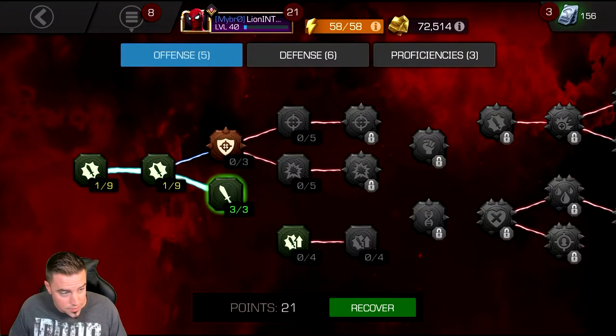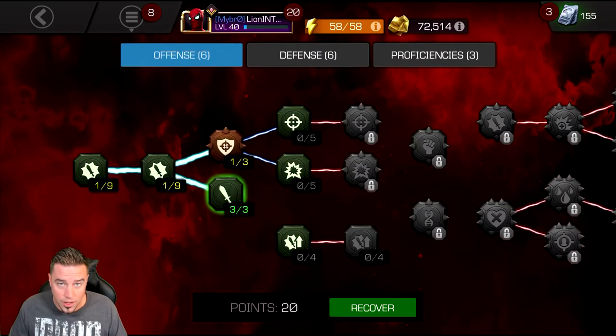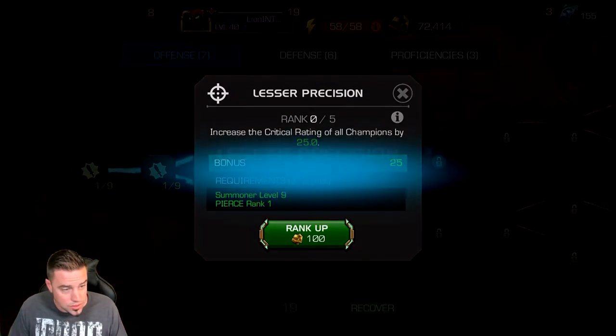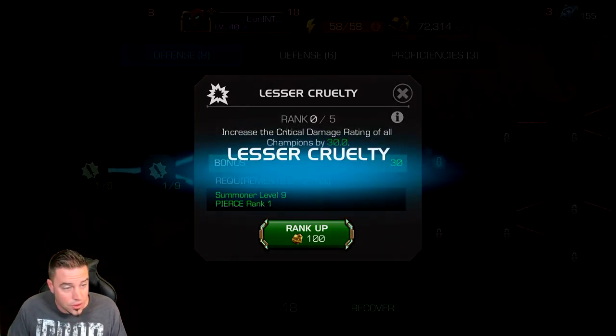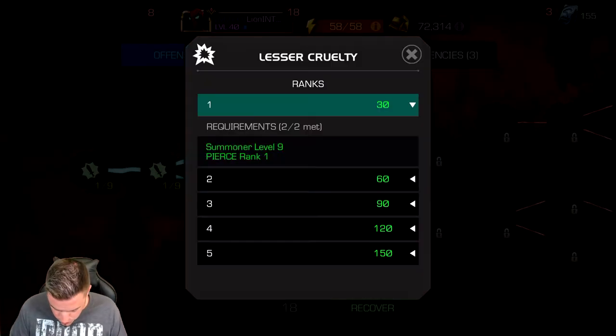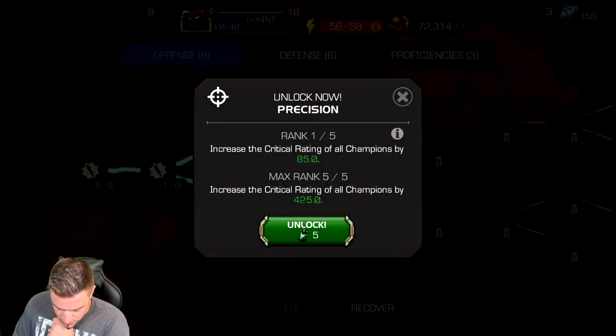The next essential masteries require you to buy Stony Cores. This mastery here costs one Stony Core — 135 units — and we need to unlock it to access what I think are some very valuable masteries. Lesser Precision and Lesser Cruelty are the two predecessors to Precision and Cruelty.